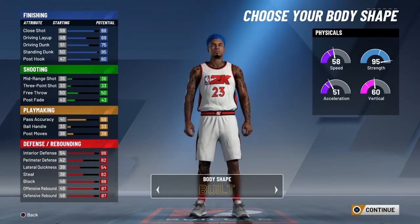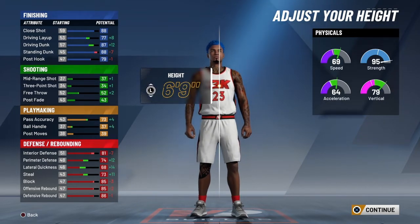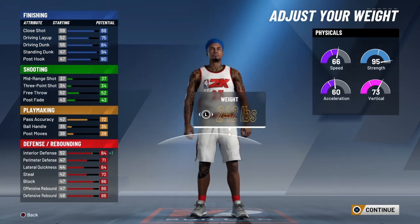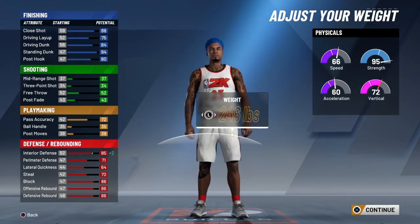You can pass a little bit too. What we're going to do is go 6-10. When this build reaches 96 overall, you can unlock all the contact dunks for the centers and all that stuff. We got to max out our weight at that point so we can guard big men.